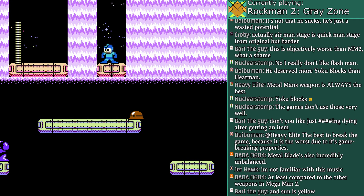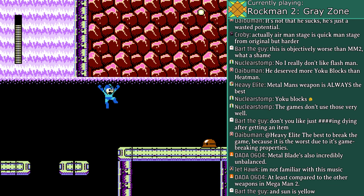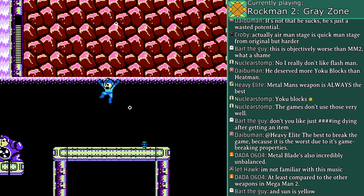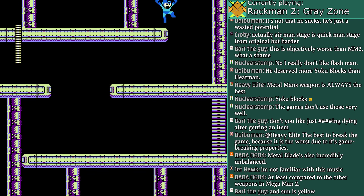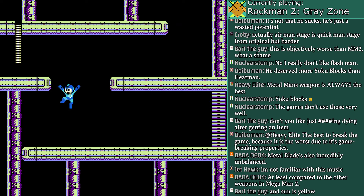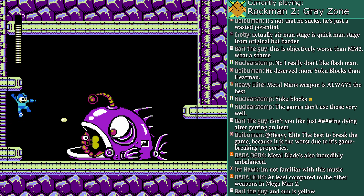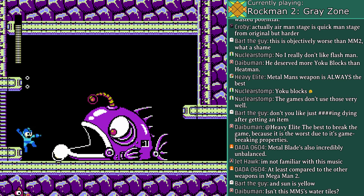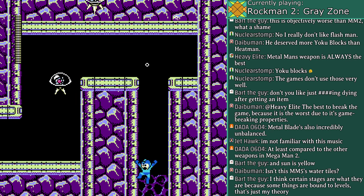And like Metal Man, Bubble Man's stage actually befits him. Welcome to the stream, Dada. In this game it actually feels balanced, especially against the tougher enemy configurations — not to mention it has a range restriction as we saw. Even the shrinks feel underpowered; they don't deal enough damage relative to everything else. At least that's how I feel. If they're in regular Mega Man 2, I'd say it'd be appropriate, but here they feel a bit out of place.